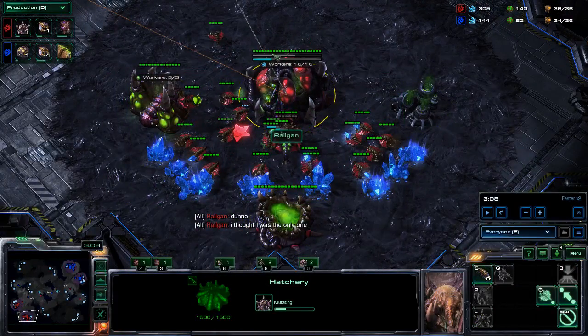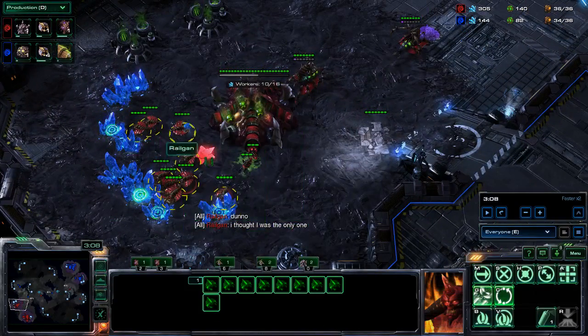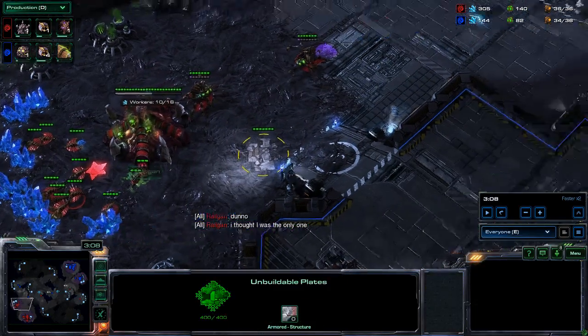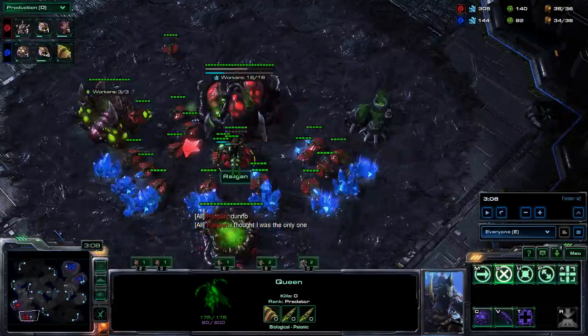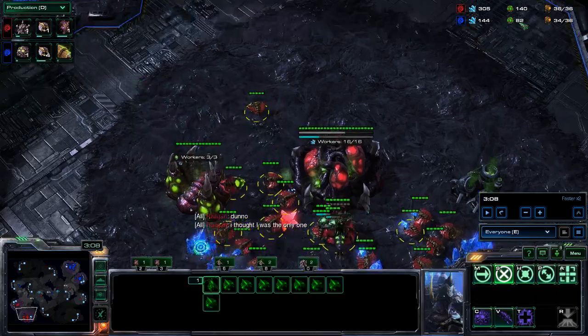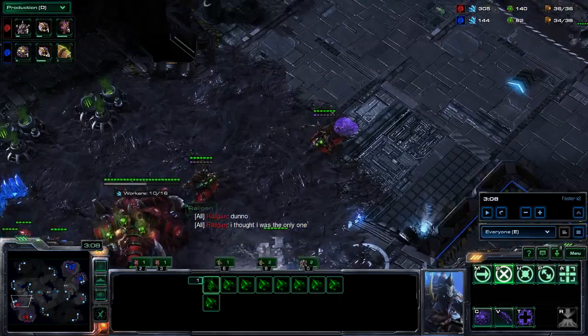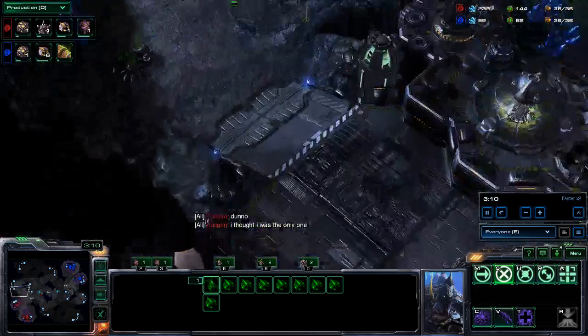At home, around the three-minute mark I threw down the lair. I skipped ling speed because I don't really need it. I built the first queen from my main, moved to the natural, and built two additional queens — one in the main, one in the natural. I just kept mining gas, so I had a little bit of over-gas, but I don't need a lair too soon and right now seemed like a good timing.